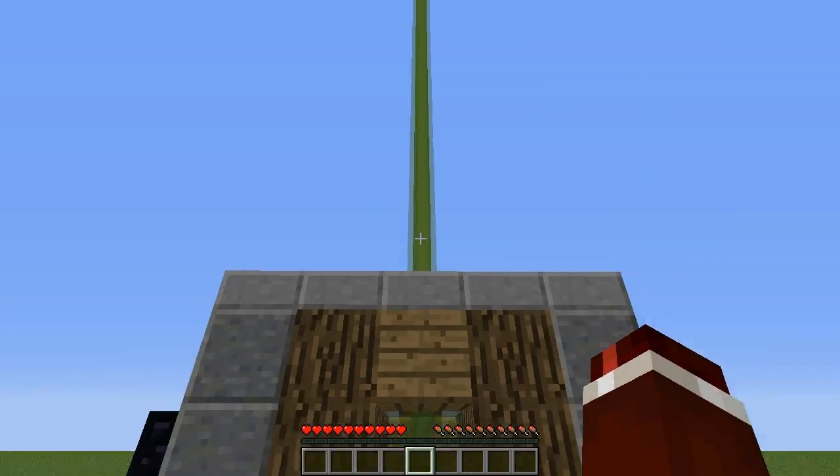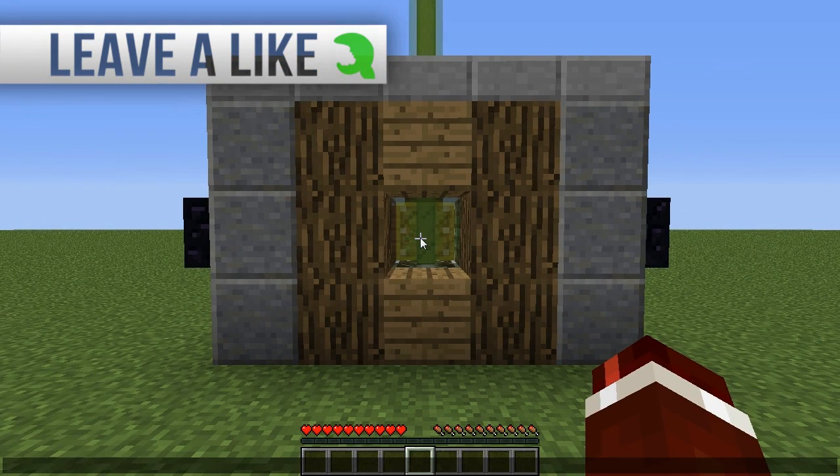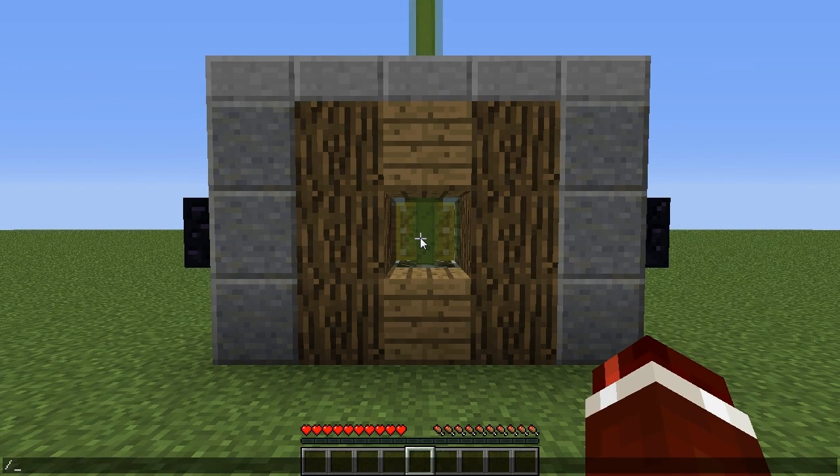Right now the beacon is green, and this indicates that no mobs can spawn right now. But if we go ahead and set the time — time set 12,300.